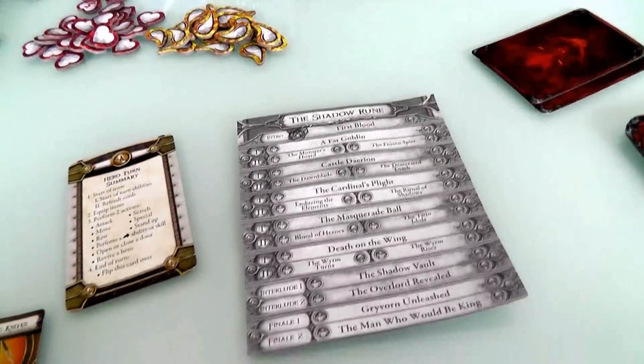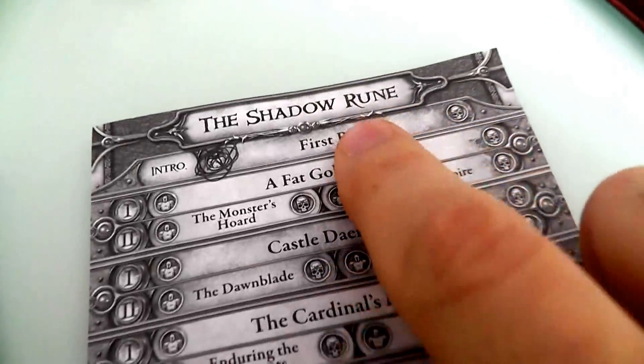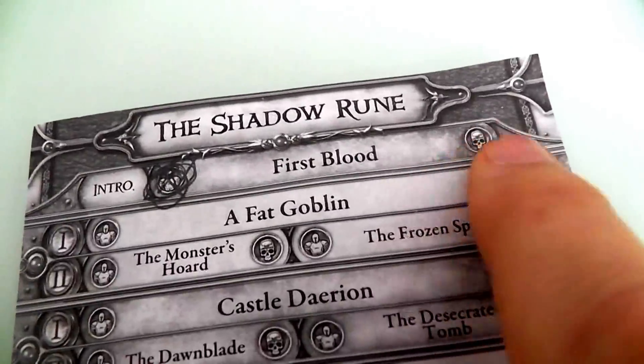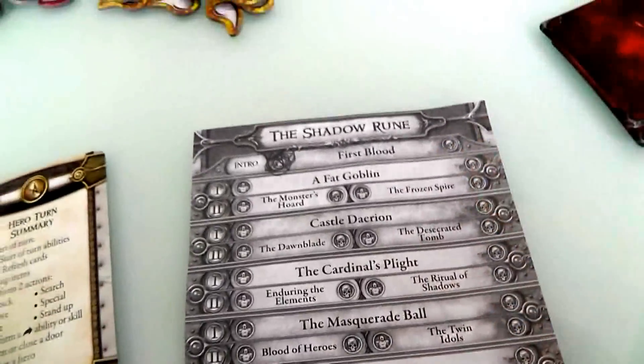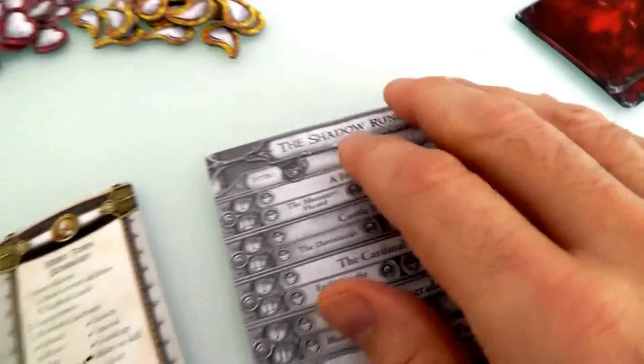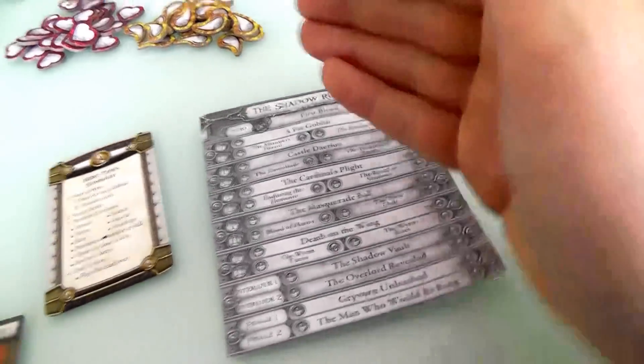In this run-through, I'm going to pretend we've already finished First Blood and the heroes won — you can see how I marked that. If the Overlord had won, I would have marked this differently. At the end of that adventure, which was pretty quick, the first thing we did was the Overlord took their base deck of cards and set up the board.